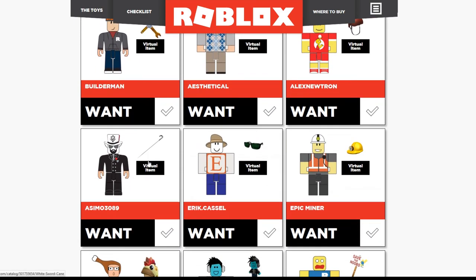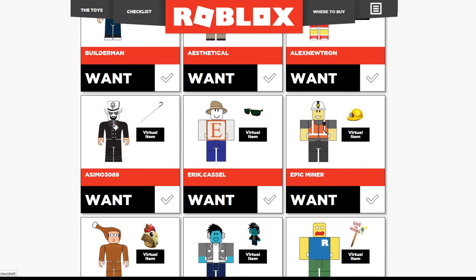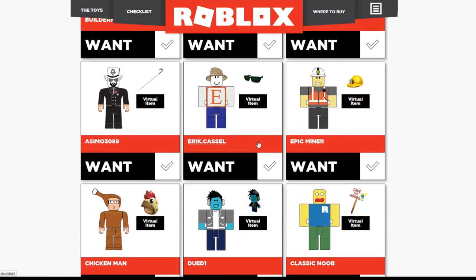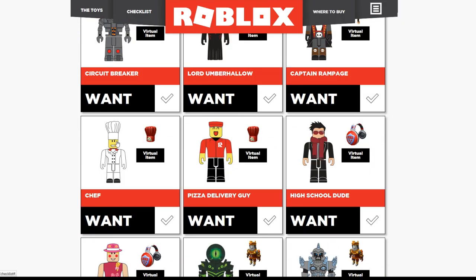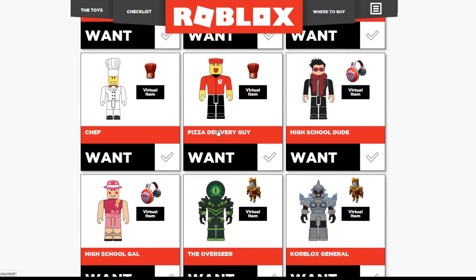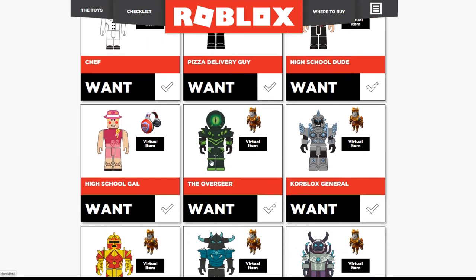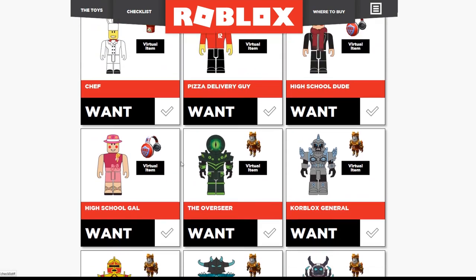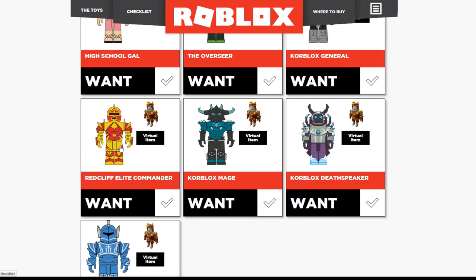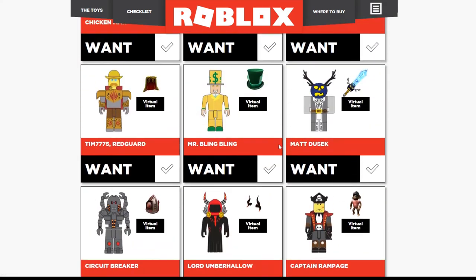Builderman is pretty cool. Oh, this guy's from Jailbreak - I like this one. I recognize him, I'm proud of myself - I recognize at least one of them. Then here you have a Noob, which is pretty funny, and if you get it then you can get a sign that says 'Save the Noobs.' These guys are from Work at a Pizza Place - I remember that game, I haven't played it in forever. This one is weird because it's an Overseer and a Core Blocks, but if you get them then you get the virtual Red Cliff outfit. You should get a virtual Overseer and Core Blocks outfit. But I think I like the Red Cliff guy a lot - he's probably in my top three.